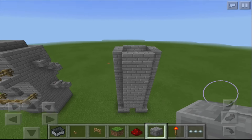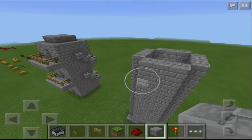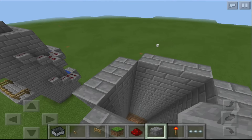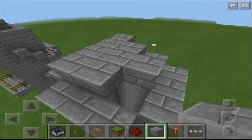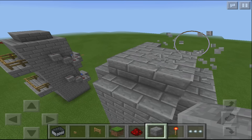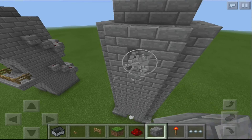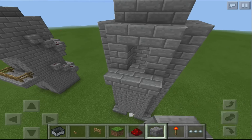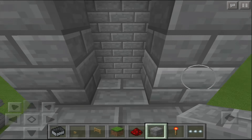Now once that's done, you can fill in the corners — that's just for aesthetic looks. We're going to place a little roof on top, which is not necessary but something you can do if you wish. Maybe leave a hole for now so we have some light to work with. Then we're going to make an entrance, which is basically the first floor.